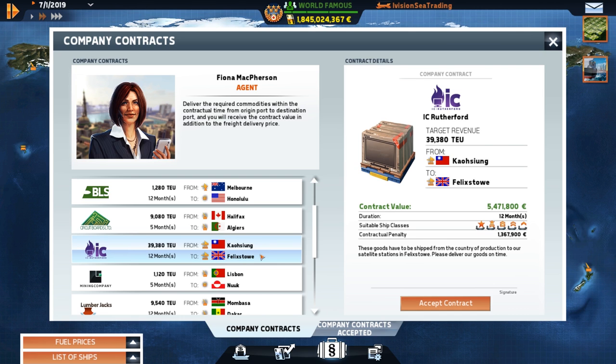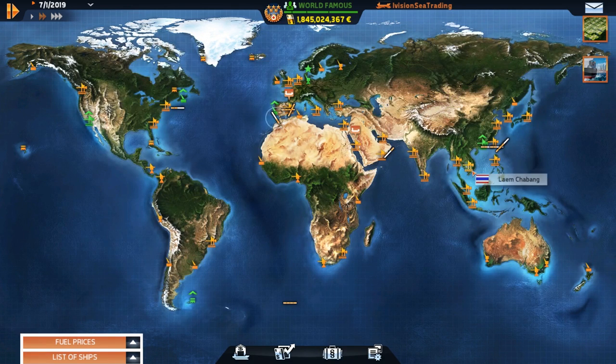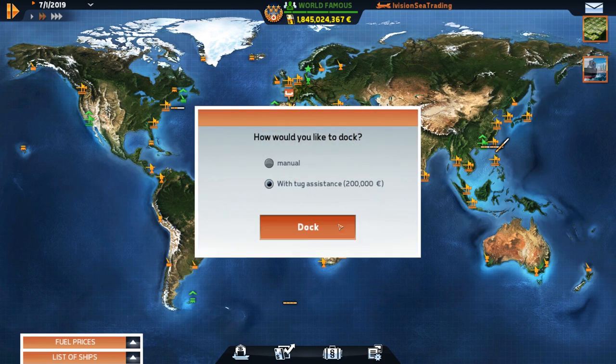40,000 tons, electronics. We're taking machines to Kian — maybe we could do electronics, but it's just a really far distance from Kaohsiung to Felix. We're going from here all the way up to here — that's a big journey. I'd prefer not to take that if we didn't have to. Let's stack the Solo though.